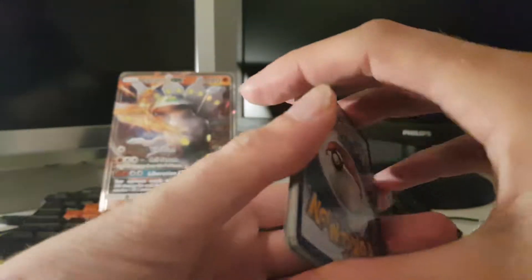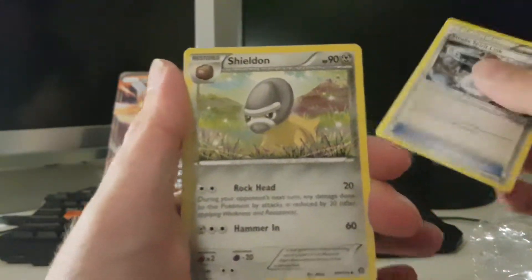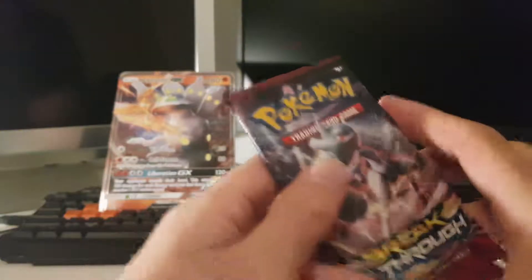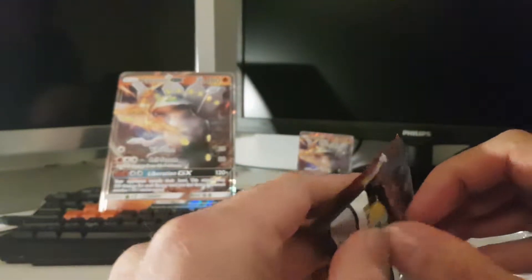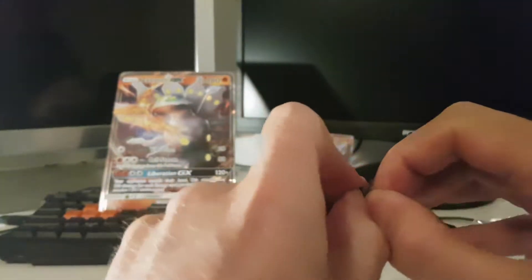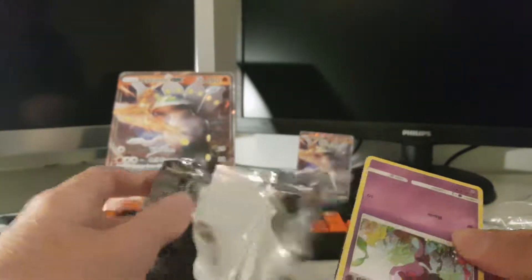Let's hope for some awesome pulls, right? By the way, this is Legendary Pokemon — not sure what that means but normally it's not on the boxes. Shiny Zygarde GX box. Let's open this baby up. So the box can go on the ground.